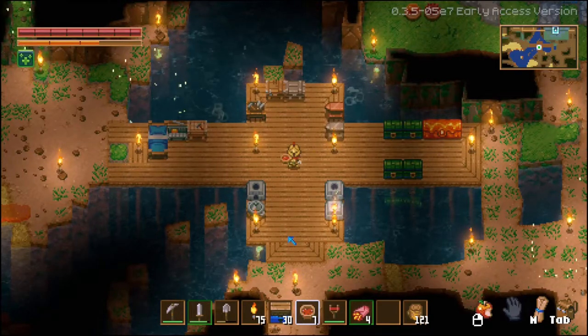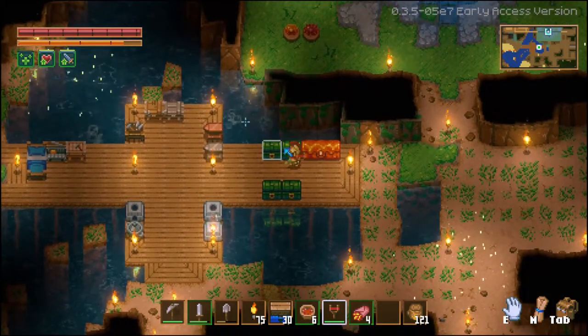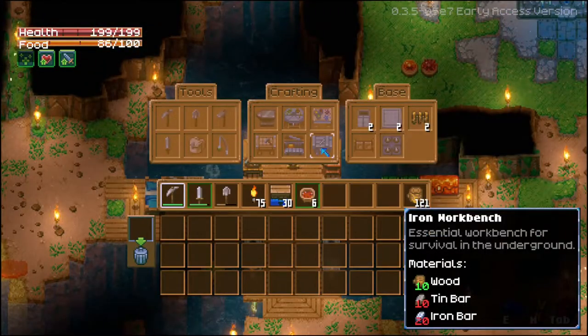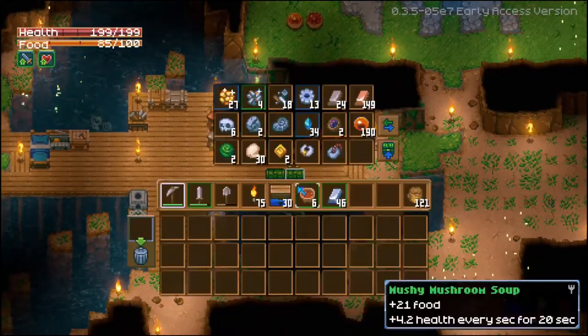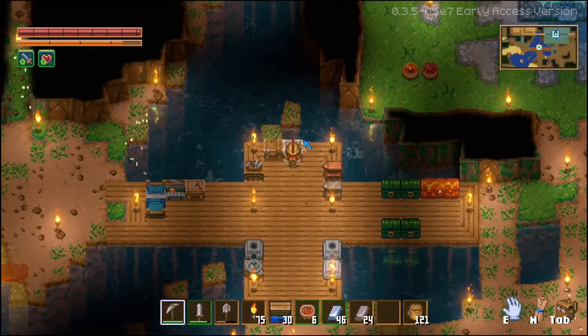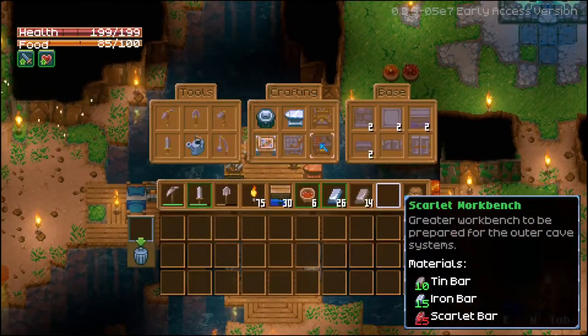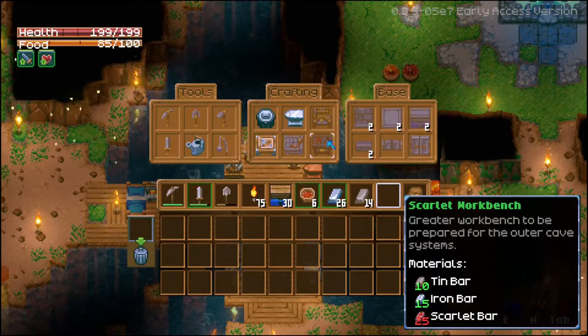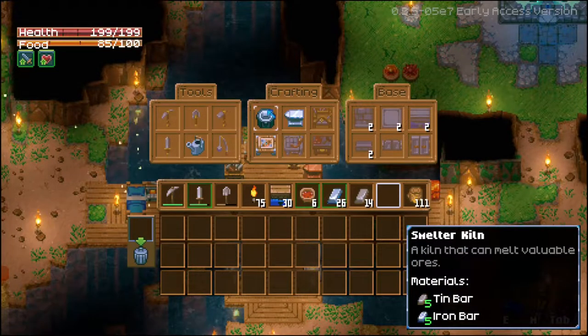That's taking too much effort, so I'm gonna go ahead and do something else. We have this iron workbench that we can make — it takes 10 tin. We'll grab the iron and the tin and craft the workbench. We're down to 24 tin, so I'm gonna need to grab a little bit more. Let's slap the iron workbench down. We've got the scarlet workbench which requires scarlet bars — something we haven't found yet. Iron anvil, great for crafting higher tier equipment. Smelter and kiln to melt valuable ores — let's craft that.